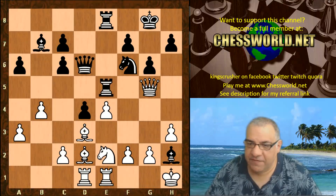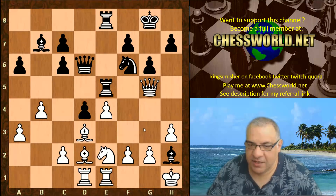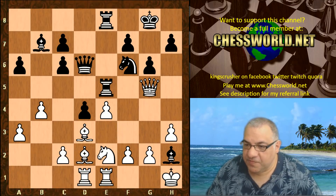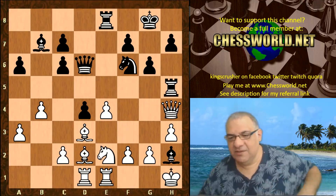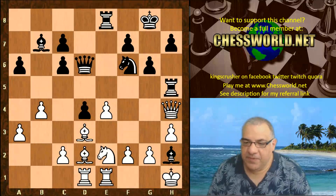And now Rook e5 — the poor Queen is trapped. With Rook e5 with the check, the naughty check, there's no Queen g3 now. The Queen... yeah, there's no Queen g3. So we have Queen h4, Rook h5, the Queen's been checkmated. Now is that the end of the story or the beginning of the story here? What does Leela play in this position? It starts to get a bit mysterious — more than a bit mysterious.